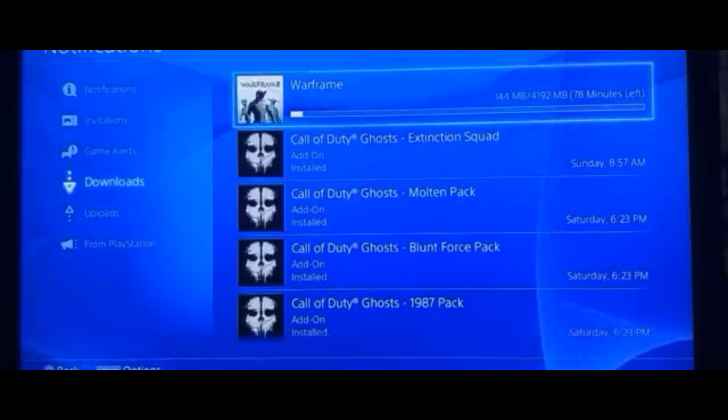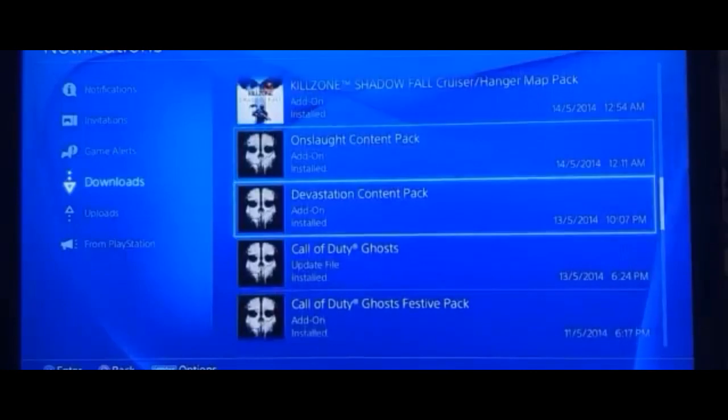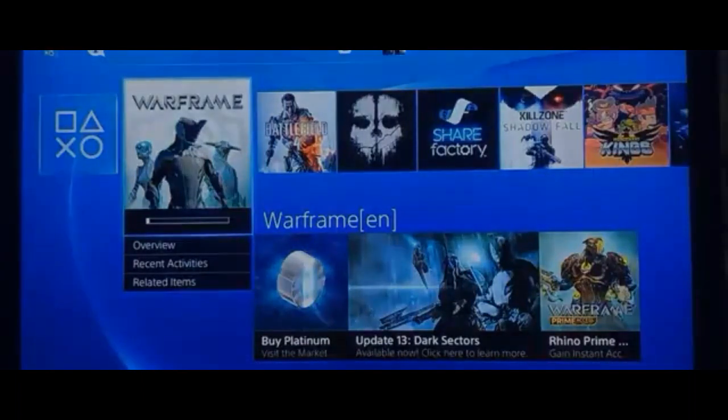So there you go, guys — this is how to download games, DLC, whatever you want. There it is on Ghost — I couldn't get my Devastation Pack before, and there it is, all installed, everything good to go. That's practically it. Thank you guys, catch you in the next one.